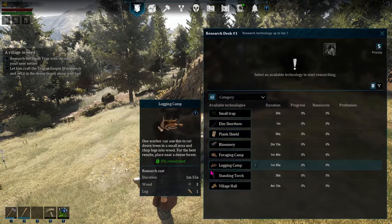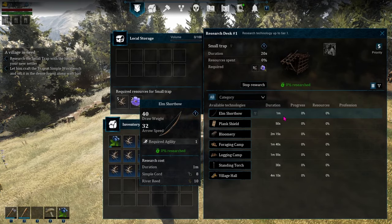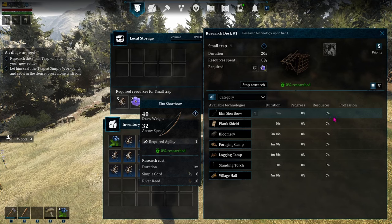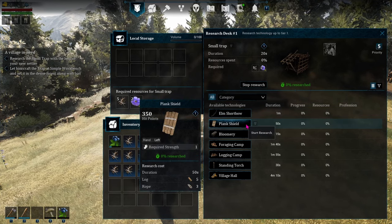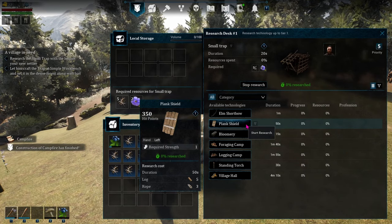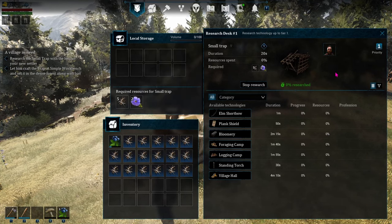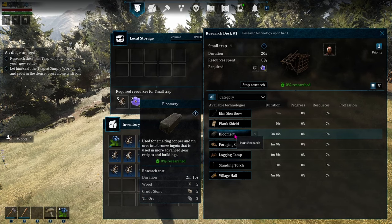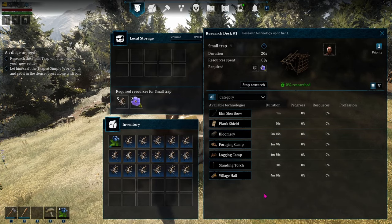First thing we need to do is set research. We need research for a small trap — this is to start research. Duration: one minute to research it. I have this already too. You used to have to get up in the tech tree to be able to build the short bow, and now I can get it right away. The plank shield too — you can get that right away now; you couldn't before. Thanks for building the campfire, friend. I'm going to make the research desk priority one — this always needs to be priority one for somebody. The bloomery — we couldn't do that right away before. That's genius.